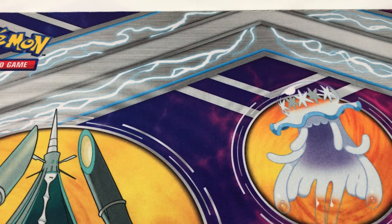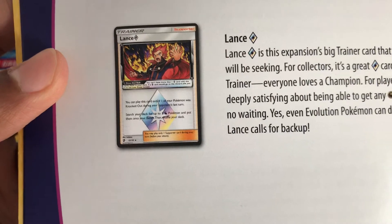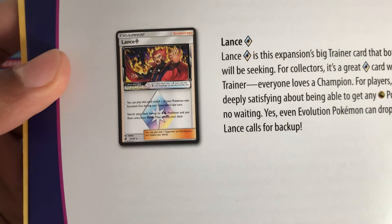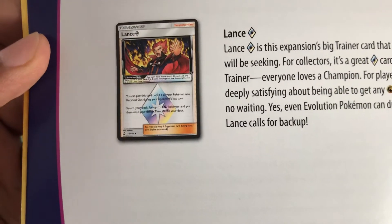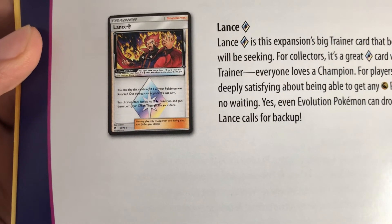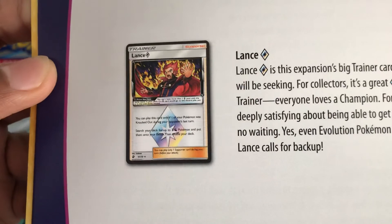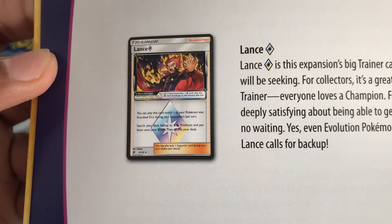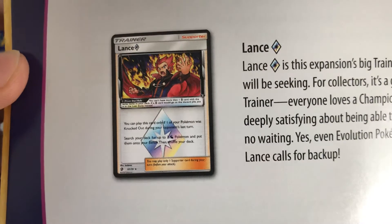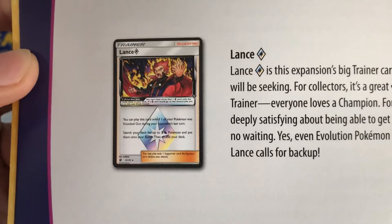The second best Prism supporter card would be Lance. Lance was a good supporter to play in a Dragon deck because it says you can play this card only if one of your Pokemon was knocked out during your opponent's last turn. Search your deck for up to two Dragon Pokemon and put them onto your bench, then shuffle your deck. This was pretty much played depending on who's playing Dragon, and of course Dragon and Fairy aren't going to be popular — they are changing it to Psychic and Colourless type Pokemon now, like they did in the old generations. And of course Lance is the champion and Elite Four member for all Pokemon game fans.